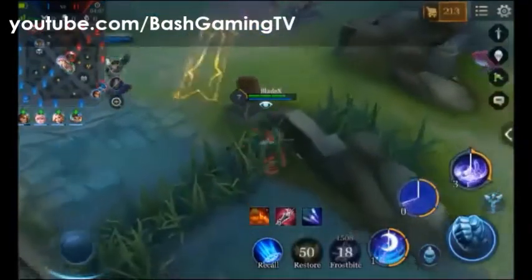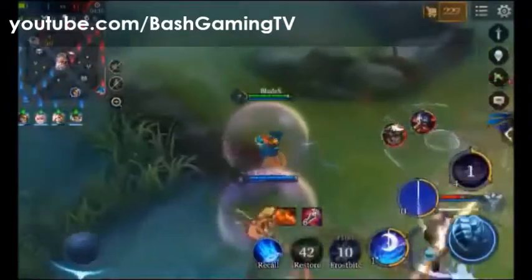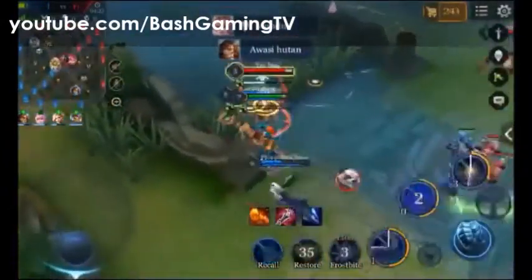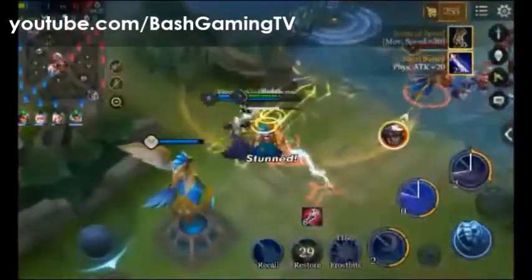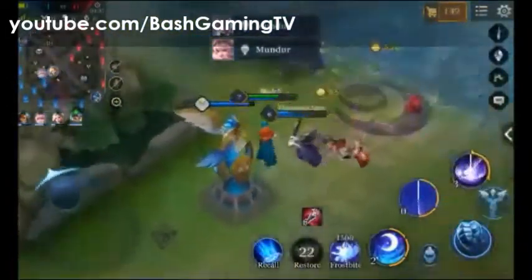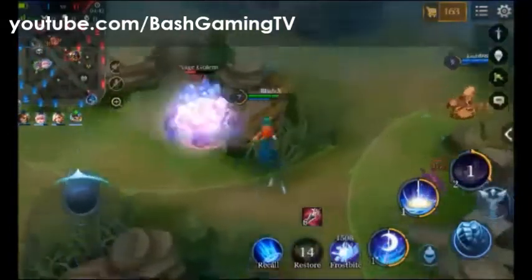Di sini ada apa itu — observer musuh, jadi tadi agak mundur. Di sini ada juga, jadi langsung mundur aja. Soalnya bisa satu combo kalau Lindis ini diserang juga. Kita gunakan skill 1 buat check musuh di semak-semak.